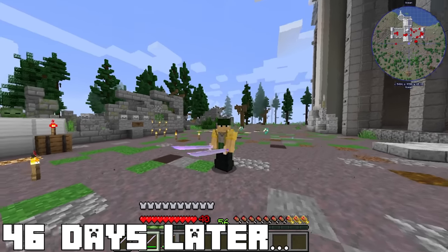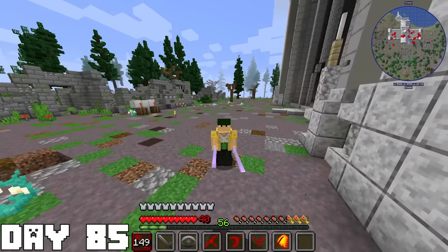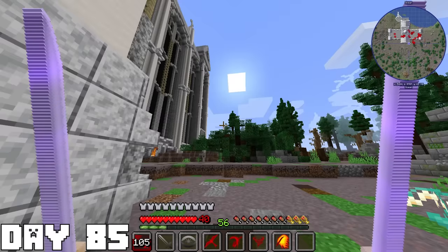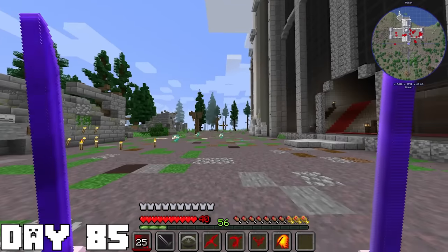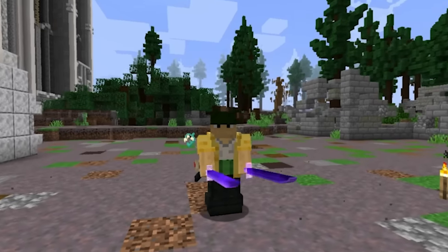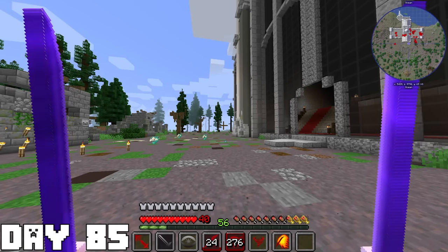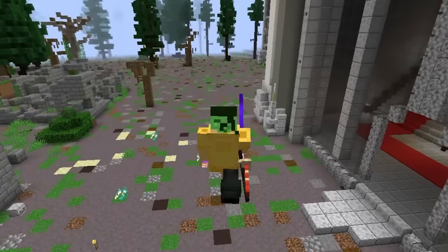46 days later, after 46 days of very intense training, I finally unlocked all my haki and all of my sword abilities. We got the sword dash move along with haki on our swords, which is going to be a big upgrade for sure. We also got other things like sword slashes and bangs when we swing our sword, and a sick move where we fly up and dash down on the floor with flames, causing everything around us to get burned.